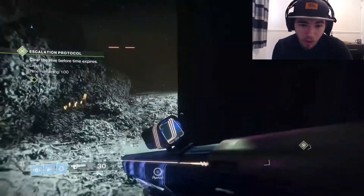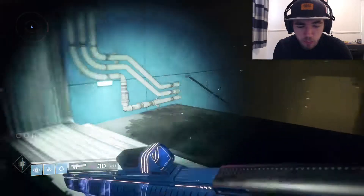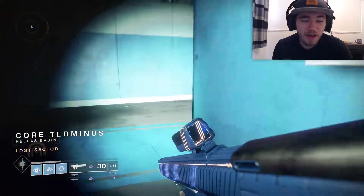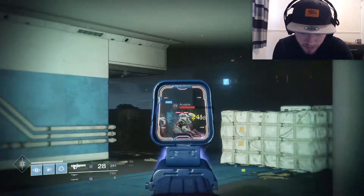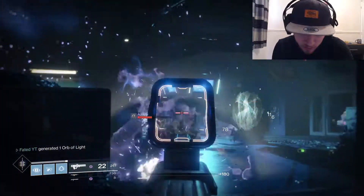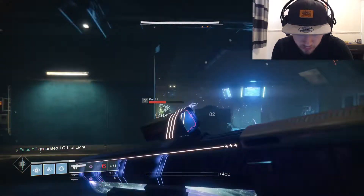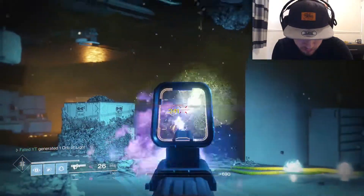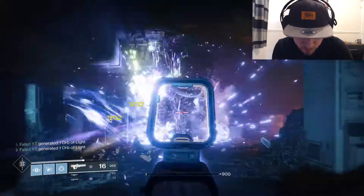I'm doing this for people who are behind on the blue armor. I started grinding this out way too late — I was playing PUBG, Fortnite, just taking a break from Destiny, but I'm back now. Every time you do this you can kill them all really fast because of our super high light level; as you can see they all just drop instantly.